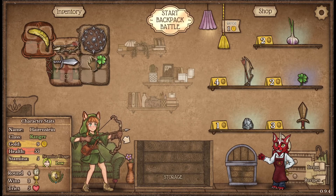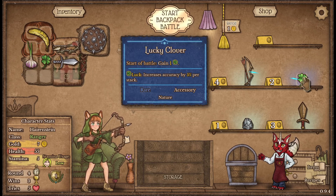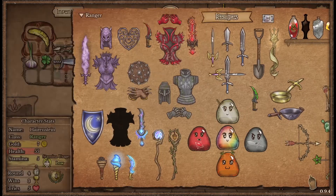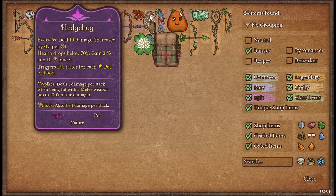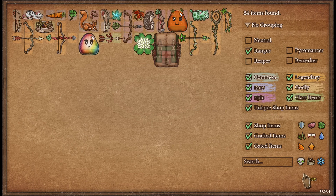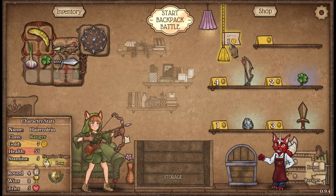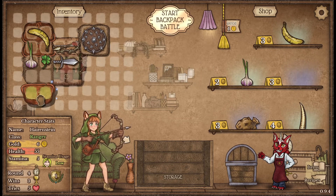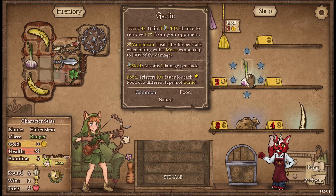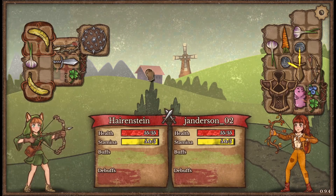We're definitely gonna want to take the garlic there. I don't think we necessarily need a bunch of luck because those pets don't have accuracy — they just happen. So we don't need to worry about luck; accuracy is pretty good on those so I'm not gonna worry about that clover. We'll take another one of those and hold on to that garlic and slot it in there as well.